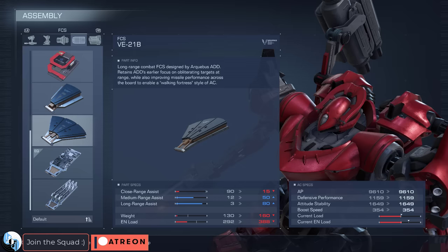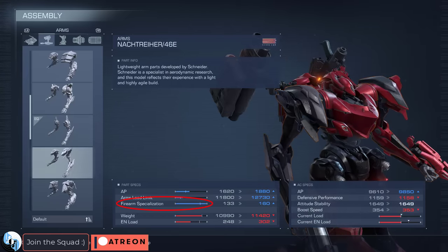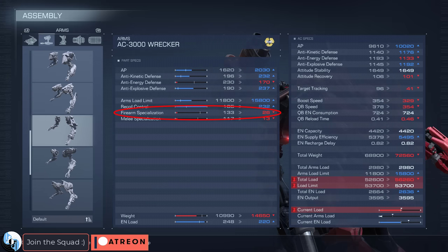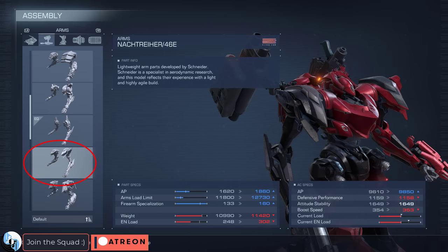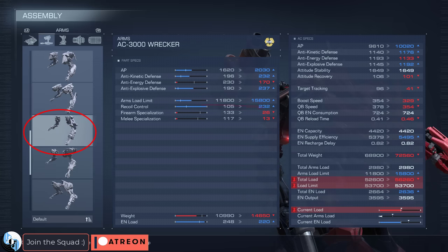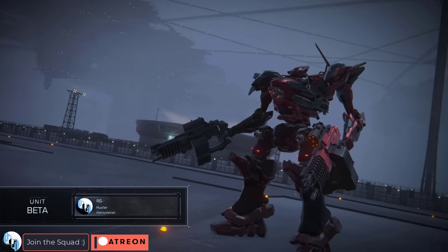There is one more important piece to this FCS puzzle. If you want to hit your targets, you have to think about firearm specialization, which is a stat in your arms. Recoil is really important too, but recoil affects your bullet's trajectory while firearm specialization affects your targeting. In this video, we're just worrying about targeting. Here is a demonstration with the exact same setup as before, but this time using arms that have the best firearm specialization in the game.